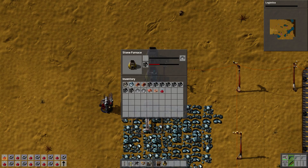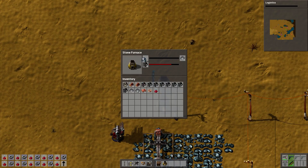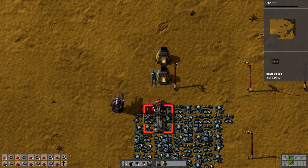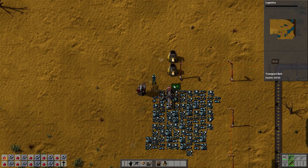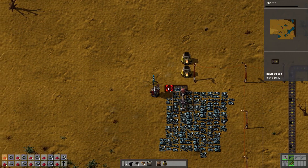We're going to take and put this stuff in these two just for the moment. We don't actually need an inserter off of this, and we're going to go to the left here. We're going to bring coal this way eventually as well.